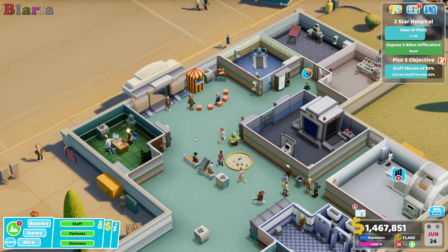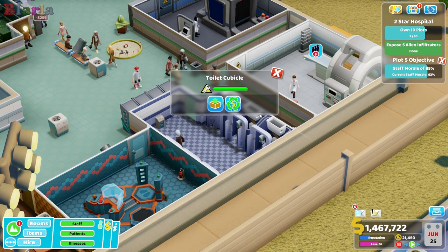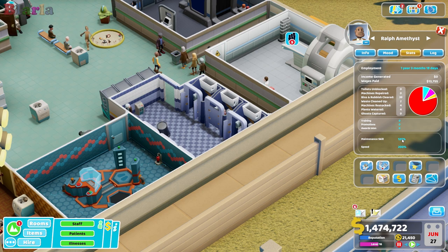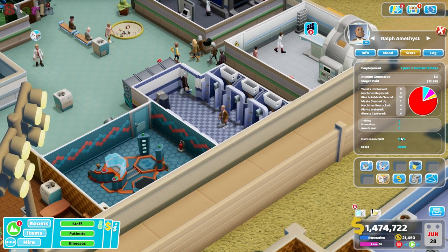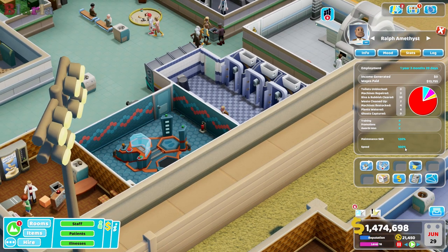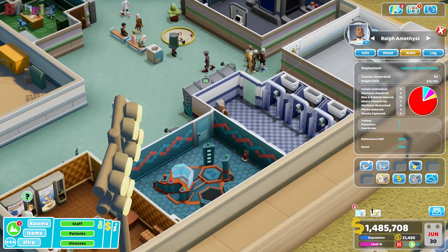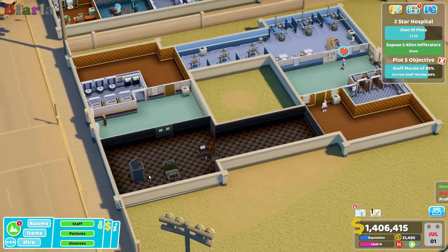He's just gone on break. In stats, under maintenance skills — the higher this is, the faster they'll repair things. And speed is how quickly they'll actually move around the hospital. They all have that though.